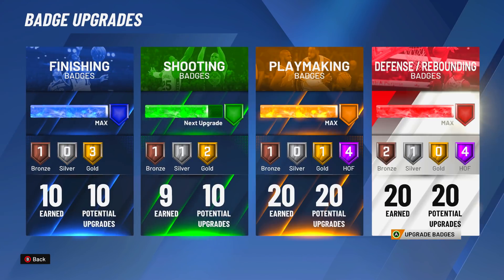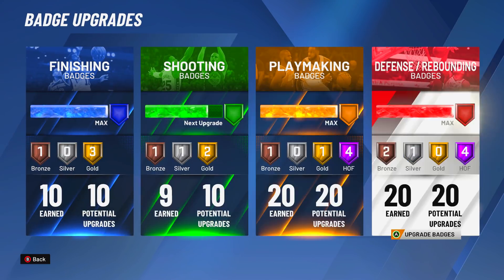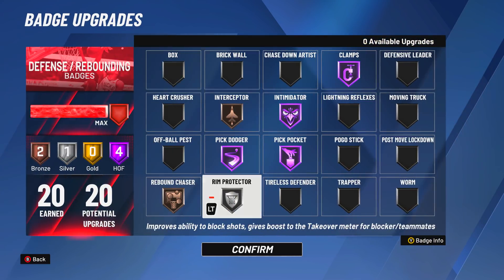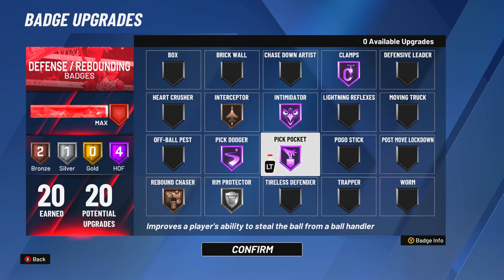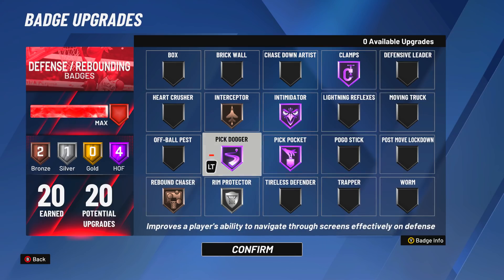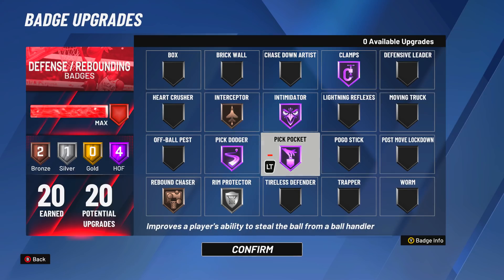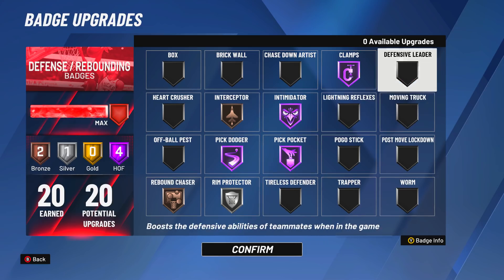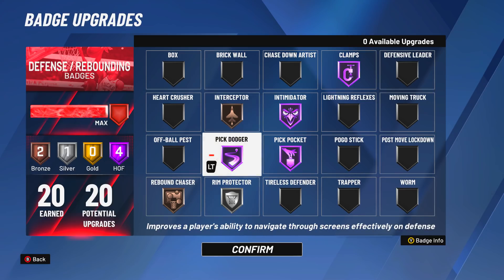You'll notice the badge lineup is slightly different from my password's wing — my password's wing doesn't get as many badges as this build. When I'm playing twos, this is my badge setup. I know you guys have called me crazy for using Pickpocket, but I've been getting a lot of on-ball steals with this build so I like to run it. My defensive badges are Clamps, Intimidator, and Interceptor. Interceptor is self-explanatory — I love going for passing lanes steals, so I strongly advise y'all to run Interceptor.